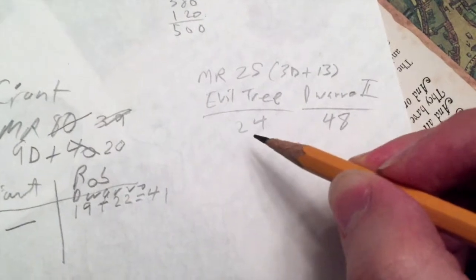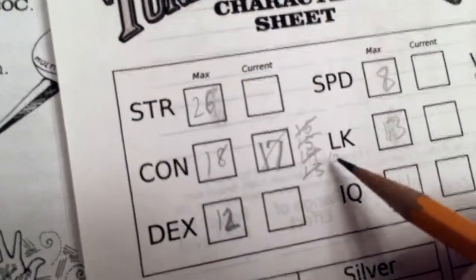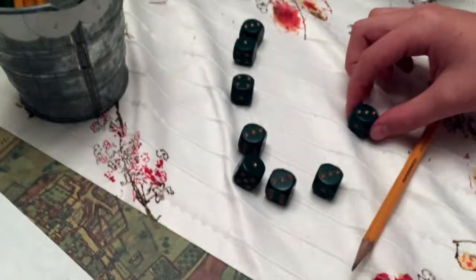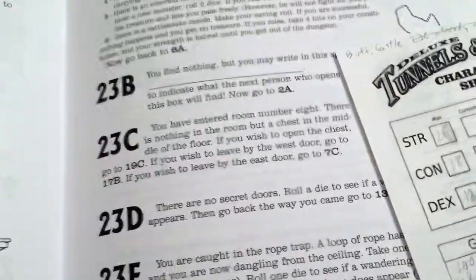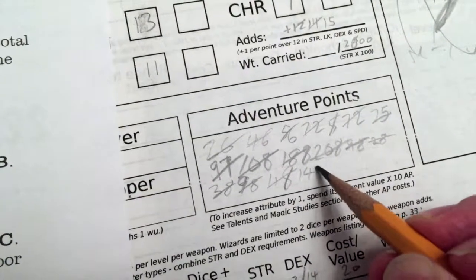I rolled 11 plus 13 — that's 24 for the tree. I rolled 29 plus 19 — that's 48. You inflicted 24 points of damage leaving it with MR1, but unfortunately you took one spite, bringing constitution down to nine. Round two: it keeps three dice but adds drop to one. No spite, and you essentially defeated it. You get 25 adventure points. The emeralds are fake and worthless — go back to 3c.